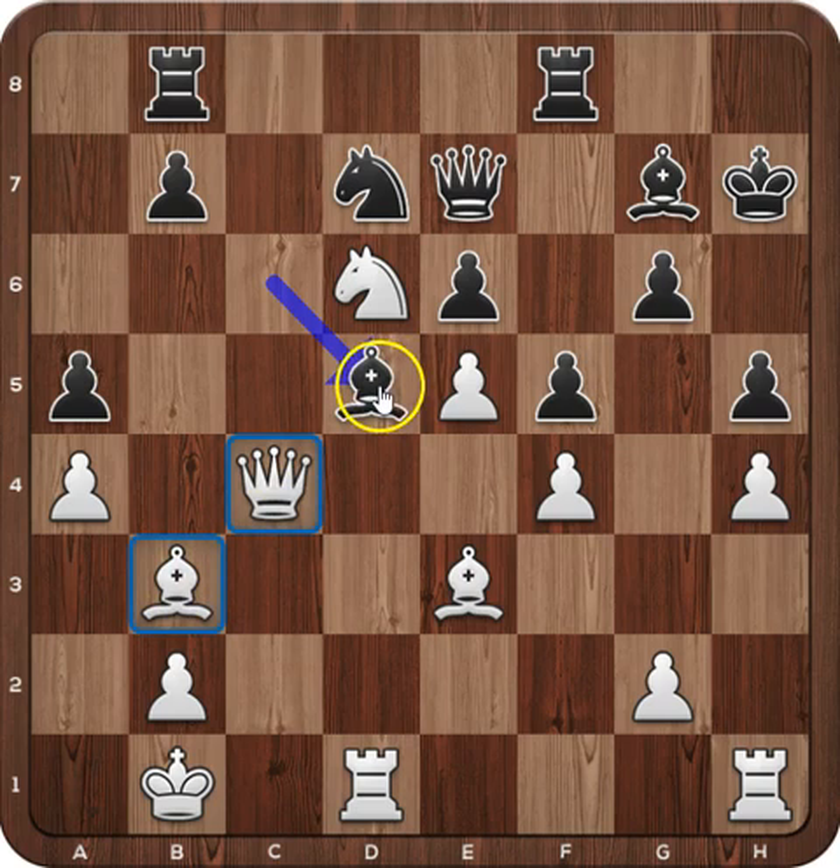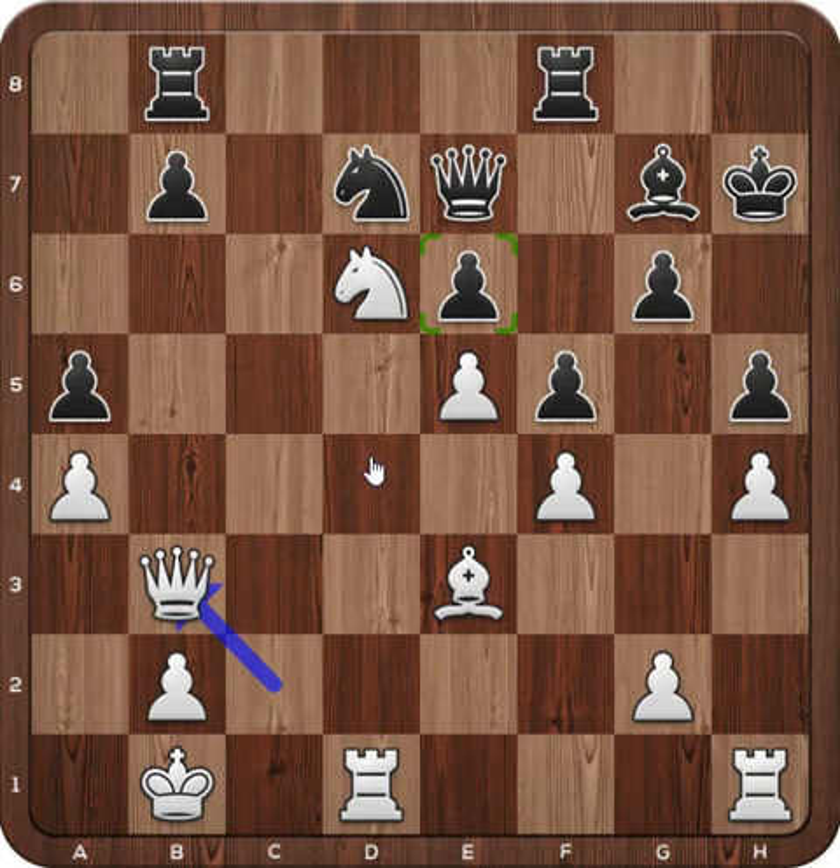Another way was to play an intermediate move, take on g2, and after rook to g1, go back with the bishop to d5. But Black played bishop to d5 directly. Queen to c2, bishop takes on b3, queen takes on b3, and this move attacks b7 for a second time. Black pushed the pawn to b6.